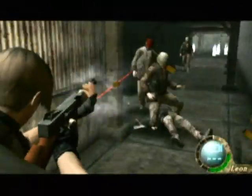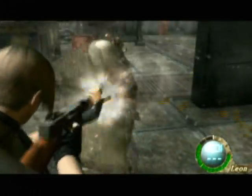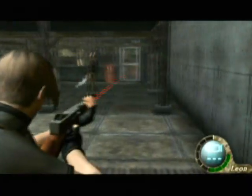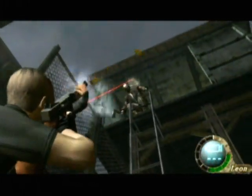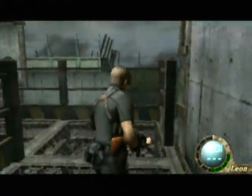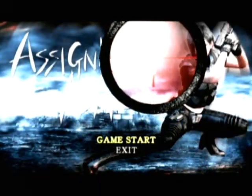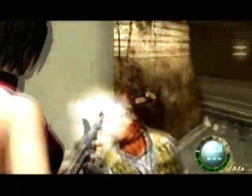In the GameCube version of RE4, players could unlock the Chicago Typewriter by completing Assignment Ada. In the PS2 version, you'll need to complete the new Separate Ways side missions to say hello to Leon's little friend — a Thompson submachine gun. The only problem? It costs a million pesetas. Luckily, you can knock a few hundred thousand off the sticker price by completing Assignment Ada. The only drawback is you can only use the gun during Separate Ways chapters.